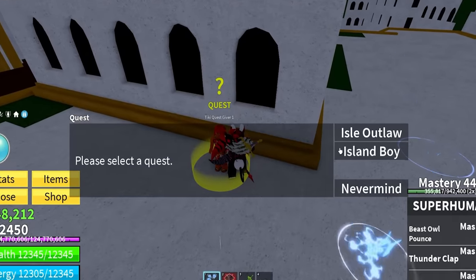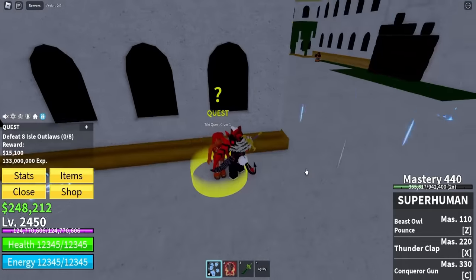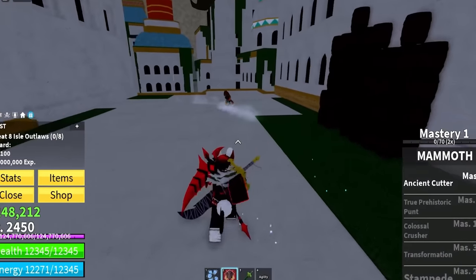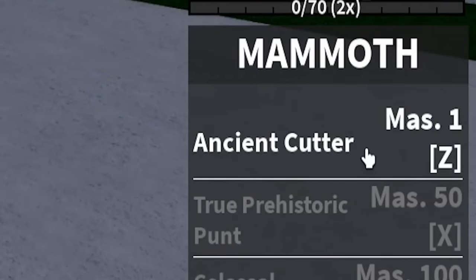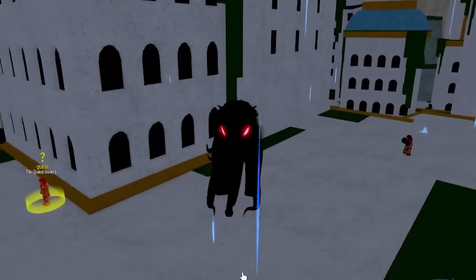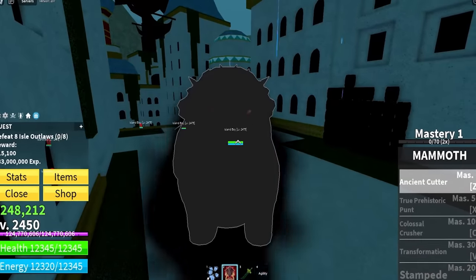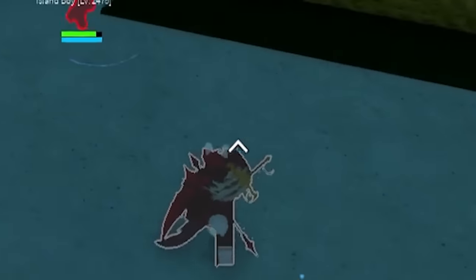Let me go ahead and grab one of the new quests over here — Defeat eight Isles Outlaws. Let's go ahead and see what our first move on Mammoth does. With our first move being Ancient Cutter, let's load that up. We've got like a little shadow mammoth transformation, and we just slashed the enemy. We did 3,000 damage to him.